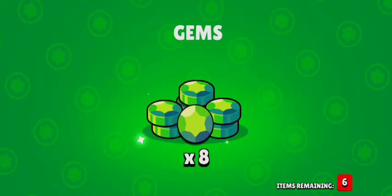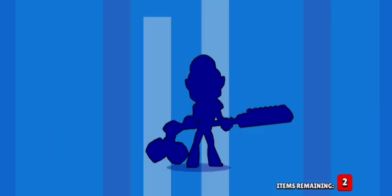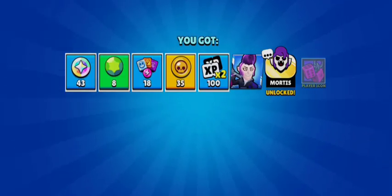Seven, that's pretty good. We have some bling, gems, powerpoints, a bit of coins. This game is a nice one — I like the design. Rockabelly Mortis, epic. We have the pin and player icon. This is pretty great.